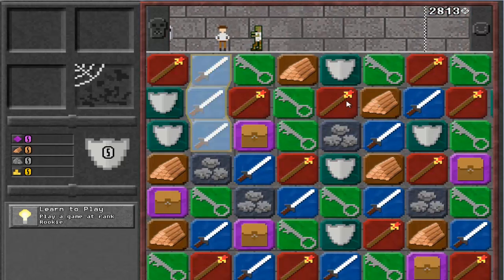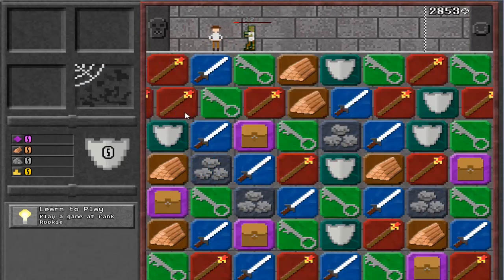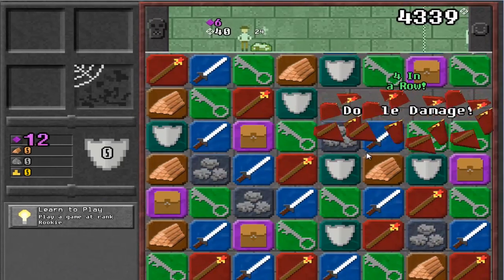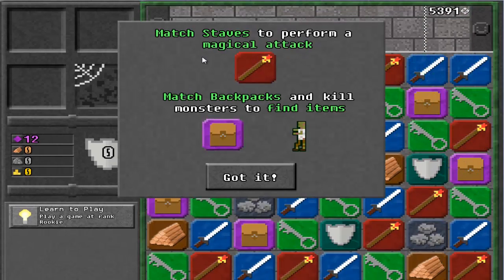Match swords to attack enemies. I suck. I'll get the hang of this. Four in a row. Match staves to perform a magical attack. Match backpacks and kill monsters to find items.